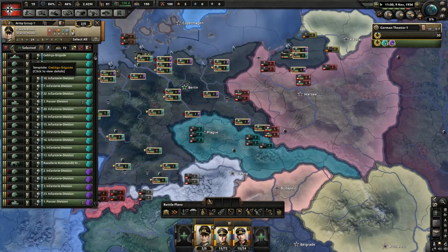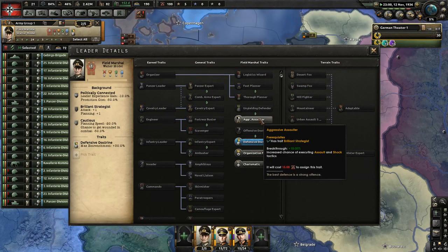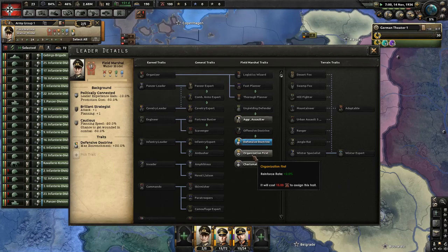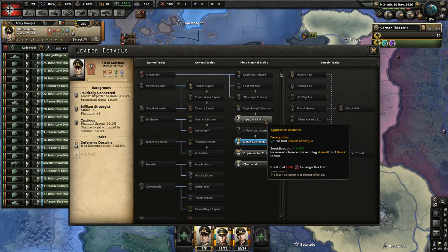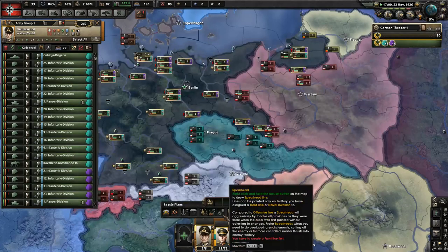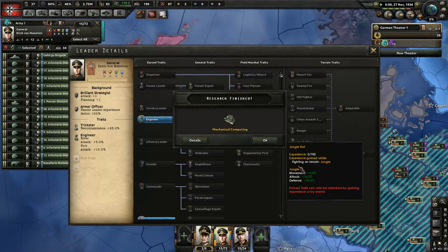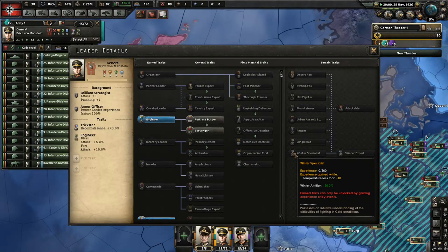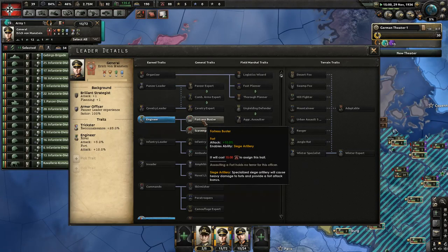Our commanders have skills. Aggressive Assaulter gives more breakthrough, Increased Reinforcement Rate is another option. I'm going to take the Aggressive Assaulter because I think I want more breakthrough. Manstein — you can have something. Scavenger is plus 3%, plus 15%.